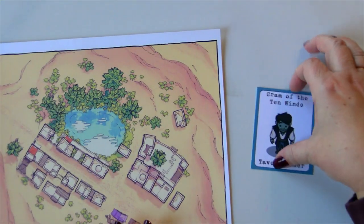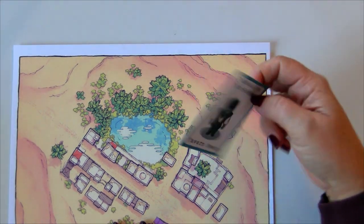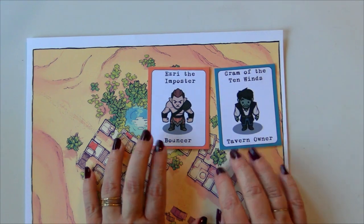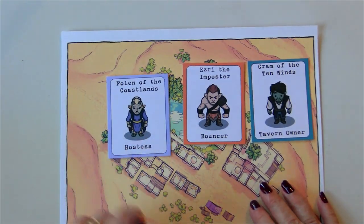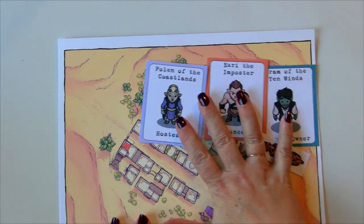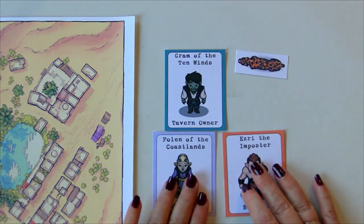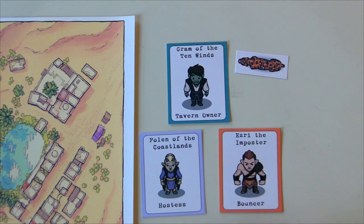Remember we have three people. We have Graham — how adorable is he — our tavern owner Graham of the Ten Winds. He's half-orc, so I made a little card for him and we can keep some of his stats on the back. We also have Esri the Imposter, our half-elven bouncer — he's a little grumpy, but that's his personality quirk. And Folan of the Coastlines, our hostess. These are going to be our starting characters, along with Aussie the ocelot — a little pet in our tavern.